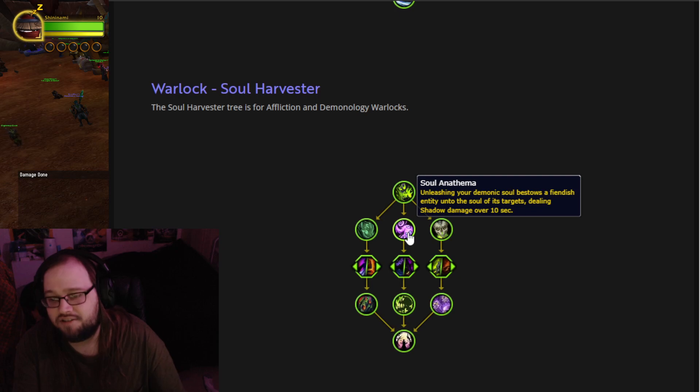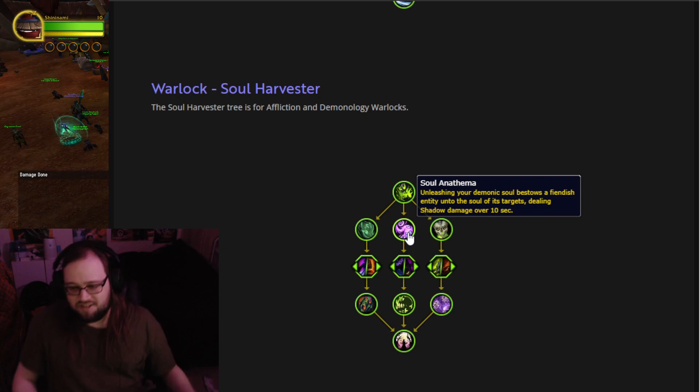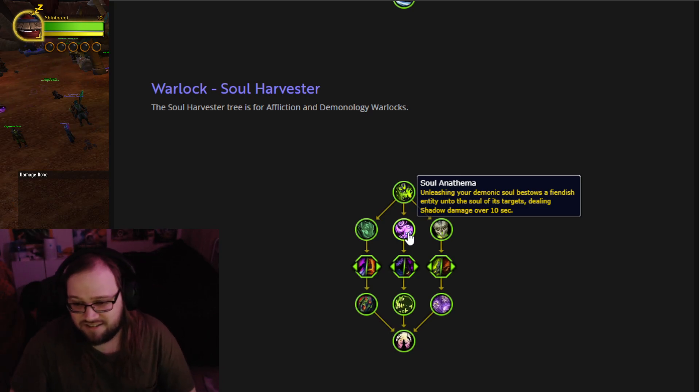Soul Anathema: unleashing your demonic soul bestows a fiendish entity onto the soul of its targets, dealing Shadow Damage. So it's a new DoT — when your demonic soul touches the target, it puts a little demon imp on them or something. It's a DoT.